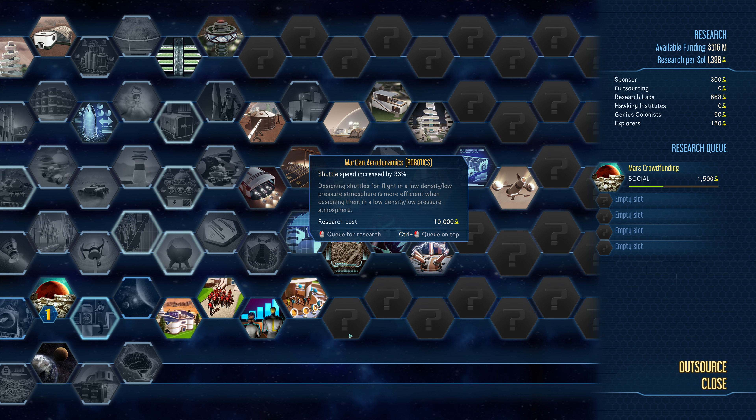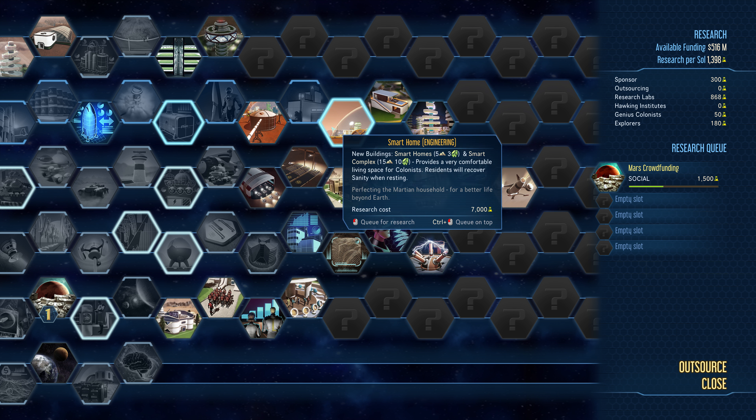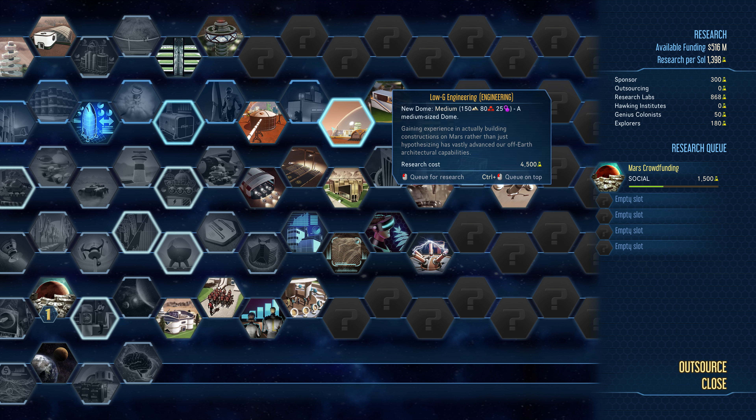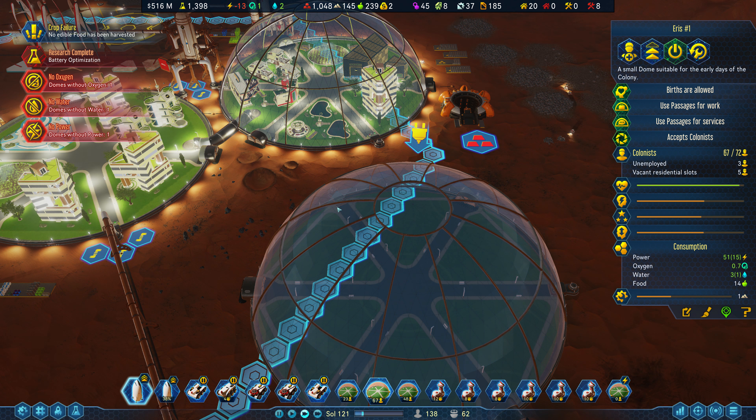The research is going much faster now that we have our research labs up. Drone printing would be nice, so would medium domes. In-dome buildings requiring maintenance less often would be nice. Let's do water reclamation, and the university, and then emergency training. We have an oxygen shortage, a water shortage, and a power shortage.